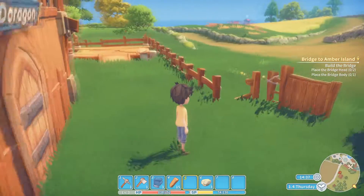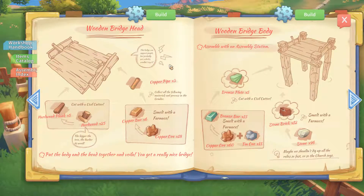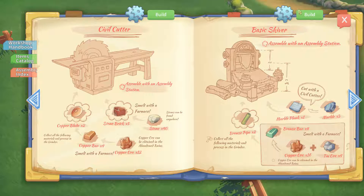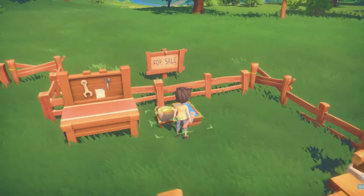Get the axe out, we need more wood. Let's check what we need for the bridge head — the head and the body require hardwood planks and hardwood, so I need a better axe. Before we do that I'm going to need a civil cutter for the planks. That requires copper bars, two old parts, and a grinding stone. Let's just make a grinder first — we're gonna need one anyway. So we need to go mining.